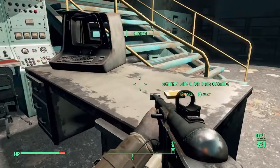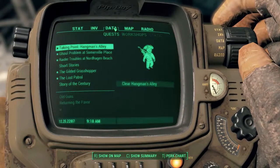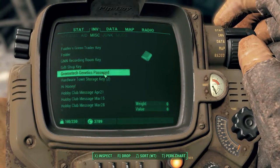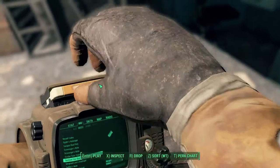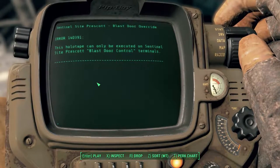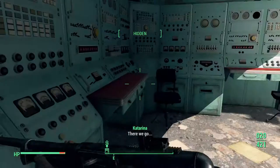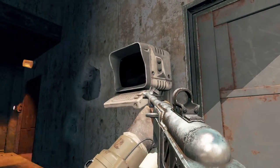Oh, magazine! Sentinel last door override — wait, it says holotape, but is it an actual override or is it a holotape? I'm just going to put it in the holotape slot. 'Holotape can only be executed on Sentinel Site Prescott blast door control terminals.' There we go — game gives plus five radiation resistance. Cool. Is this the terminal I'm supposed to be using it on?